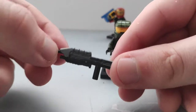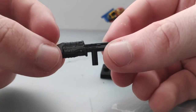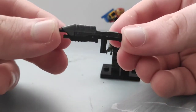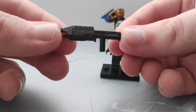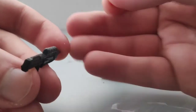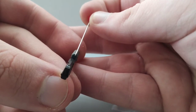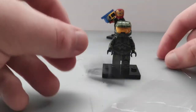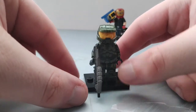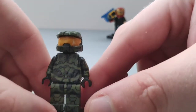The assault rifle is very simple — it's just a Mega Blocks, or Mega Construx as it is now, assault rifle. I can't tell you which version it's from because I got it back when I wasn't really into Halo and it was just cheap. The only thing I did was paint a bit of blue on the inside, but other than that it's the standard Mega Blocks assault rifle, and I think it looks better than third-party Lego ones.